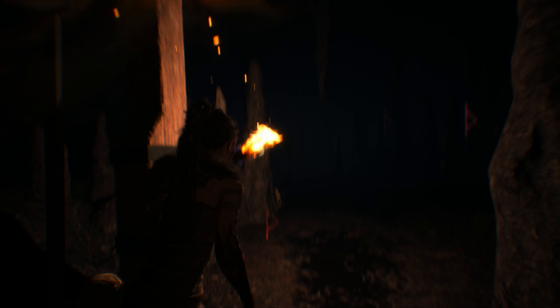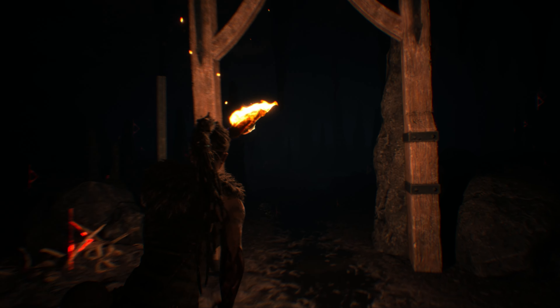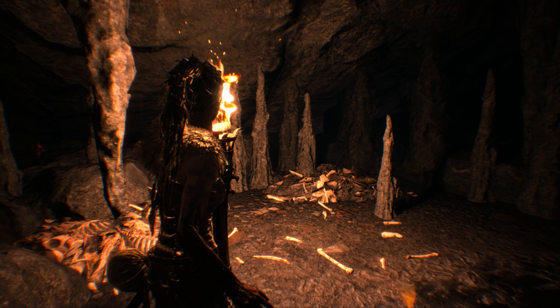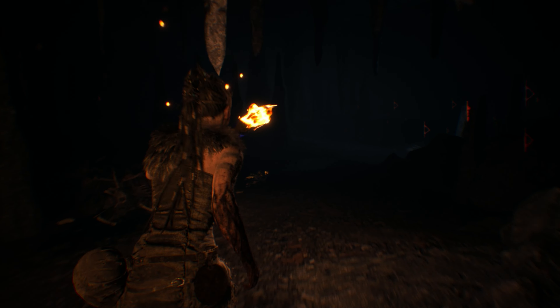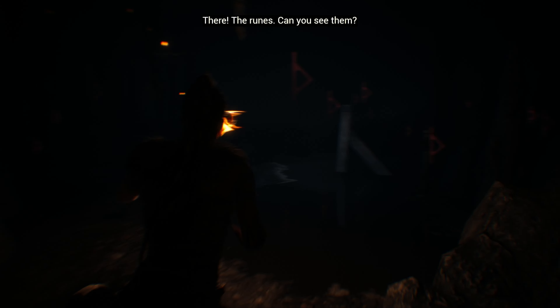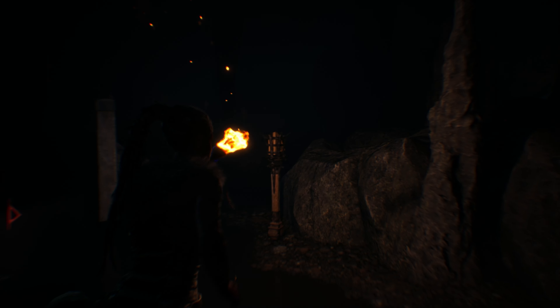You will spot a little wooden construction that grants entry to a stone circle. Light the torches in the circle and look at the object in the water to identify the next rune.